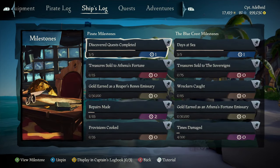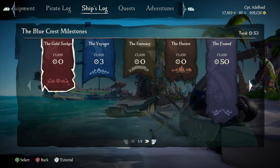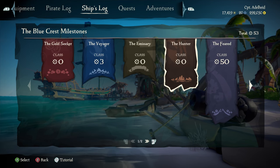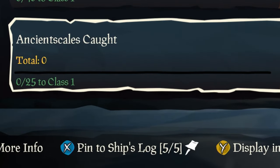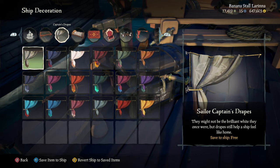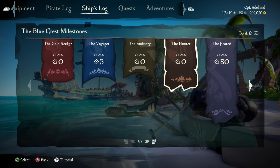Like your character, we had the pirate log that contains all your commendations and rewards — we now have the ship's log. Your named ship has its own reward system called Milestones, a completely new progression system. This is where you track everything your ship has accomplished with you as a captain, and you can also pin what you are after for easy tracking.